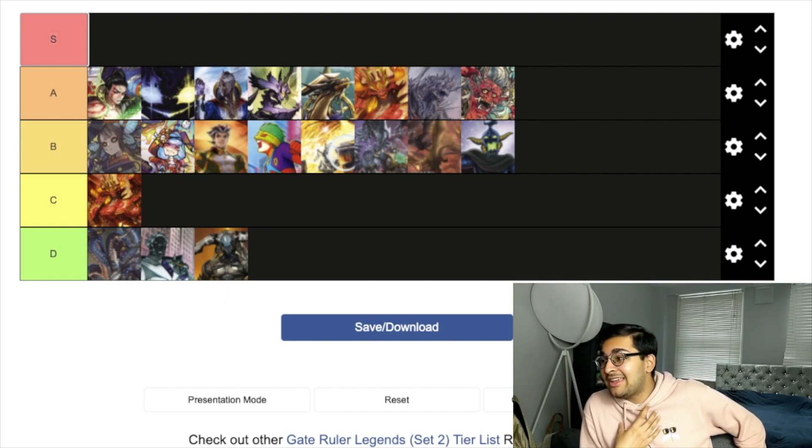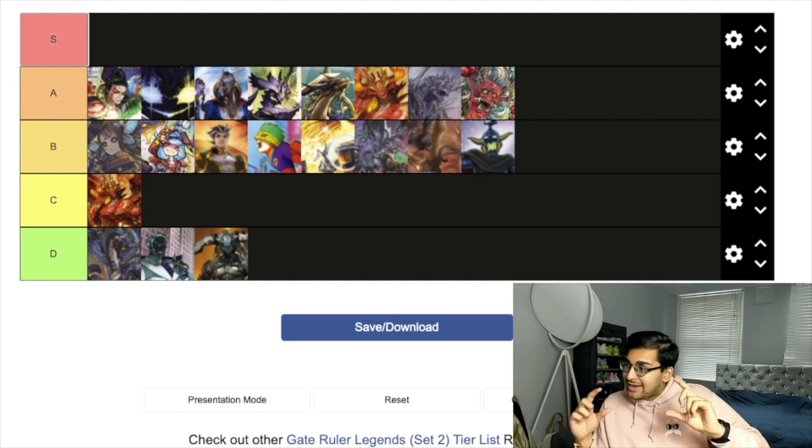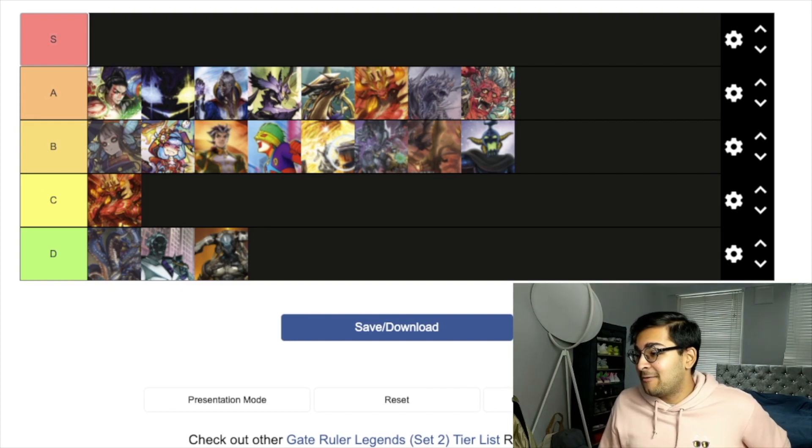So as you can see, my general opinion is that the legends are actually very balanced — a good selection of A-tiers, a good selection of B-tiers, most are pretty good. You wouldn't really be annoyed playing any of these; you'd be happy to see most of these legends, with the exception of D-tier. C-tier is even fine. D-tier is just actively bad — a waste of a card in your deck. Let me know what you think in the comments, join my Discord, subscribe, like the video, hit the notification bell, and I'll see you in the next one.